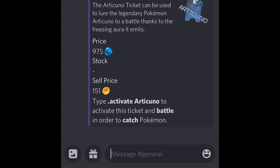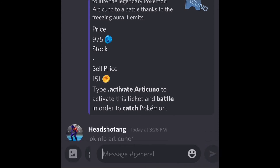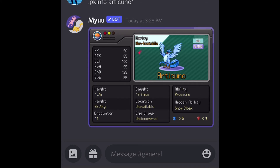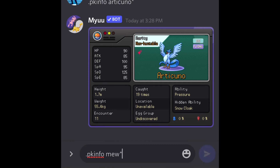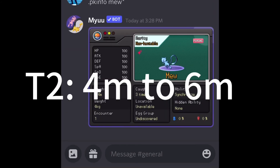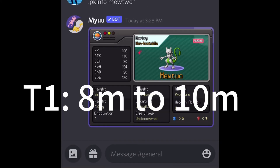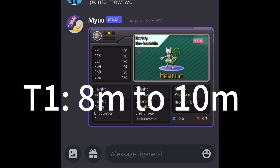Now for shiny legendary prices — note this is a future hazard since I said tier one instead of tier three while recording. Tier three legendaries like Articuno are worth around 1 million to 5 million. Shiny tier two such as Mew is worth 4 million to 6 million. Shiny tier one such as Mewtwo is worth 8 million to 10 million.